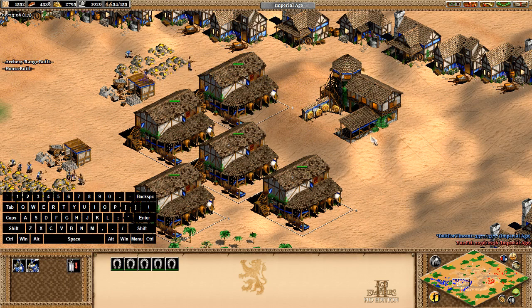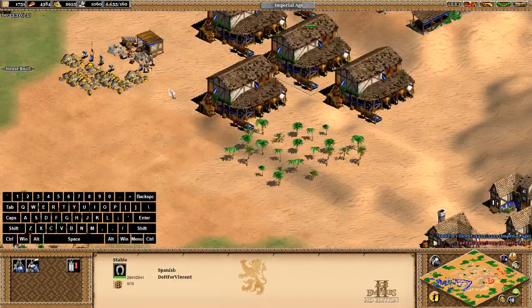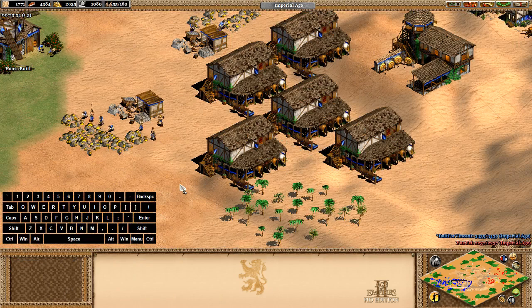That's important — if the archery range is included in this group, you can't really build Knights; you can only build whatever the last selected building produces. So I like to keep all military buildings of the same type in the same control group.